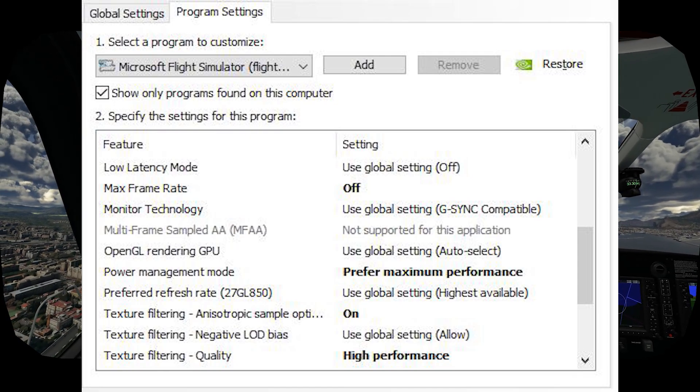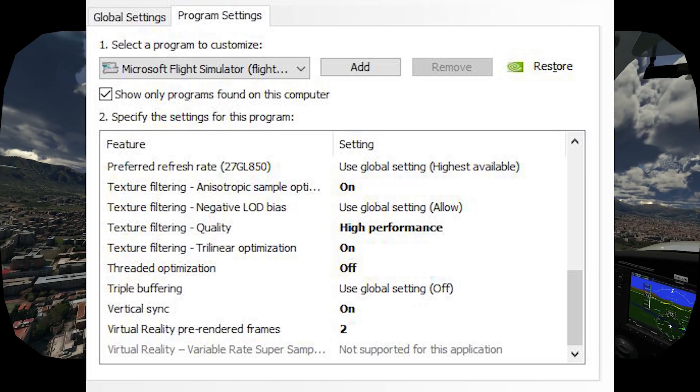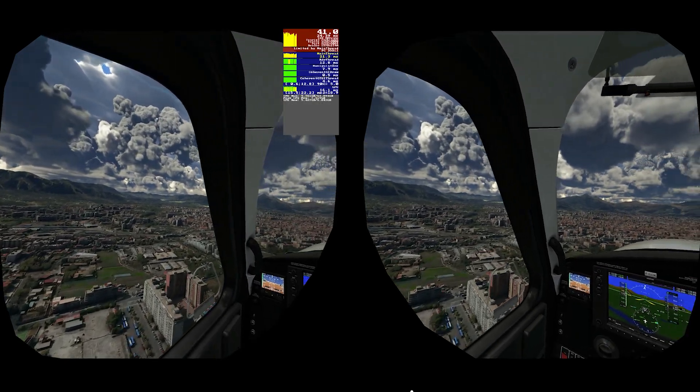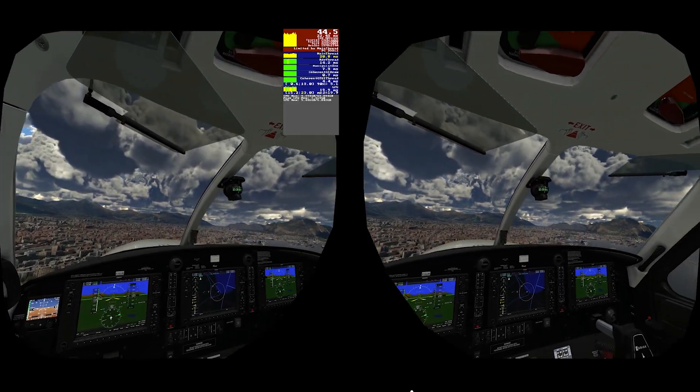Remember I am in the beta, but I still suggest you give it a go even if running update 9. I'm using DLSS with the balanced option turned on. This is the only change I've made since my latest VR settings video, which can be found in the link above and also in the description below.